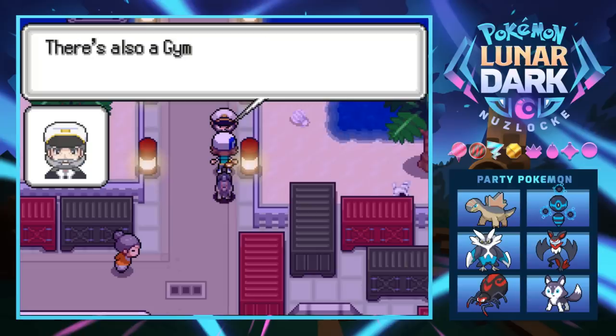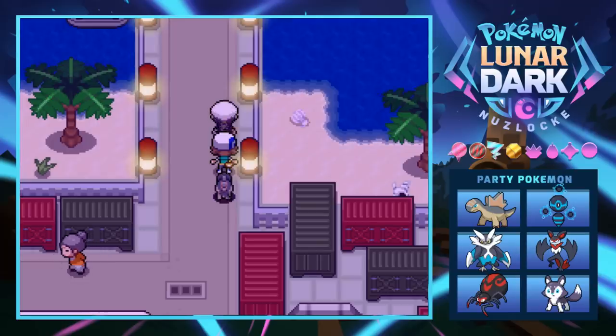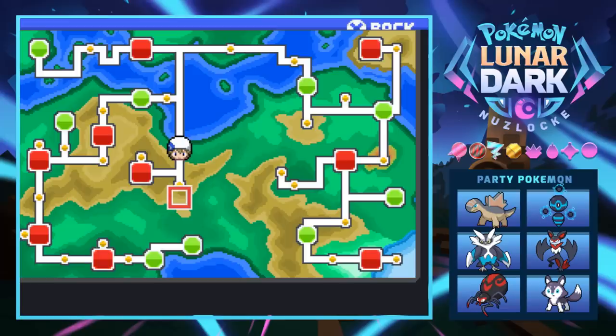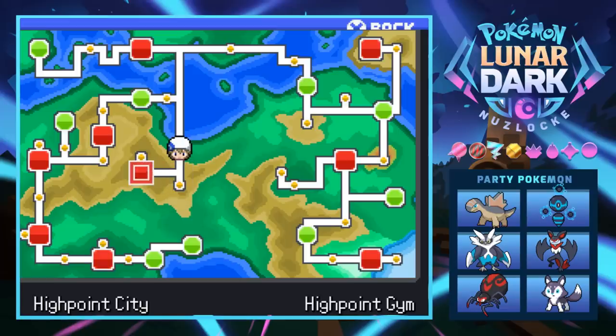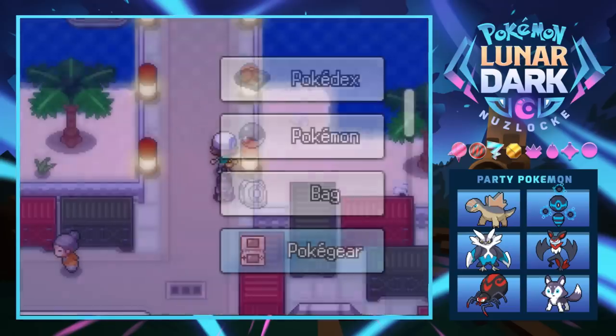We need to head to High Point City. Looking at the map, it's down and to the left — we came from Orshore Town via the battle bridge. After High Point, there appear to be areas like Corallite Town and Sailport Town we haven't explored yet on the other side of the map. Lots of stuff still to do.